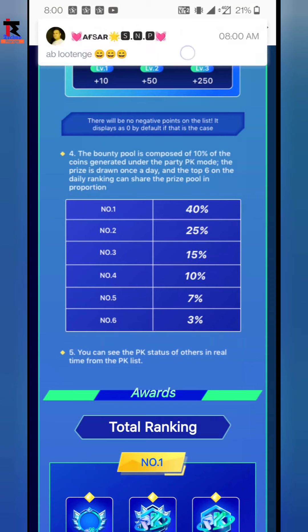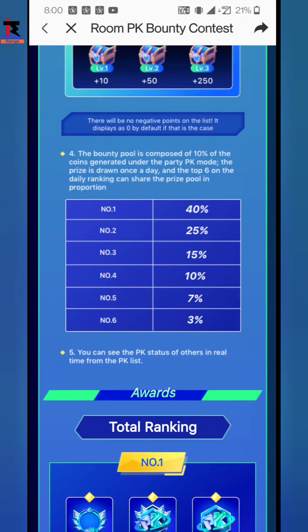Now friends, for the pool distribution: Number 1 gets 40%, Number 2 gets 25%, Number 3 gets 15% of the total coins. Number 4 gets 10%, Number 5 gets 7%, and the remaining percentage goes to Number 6.